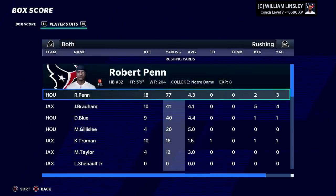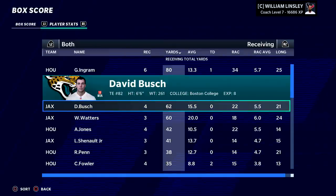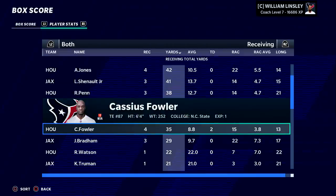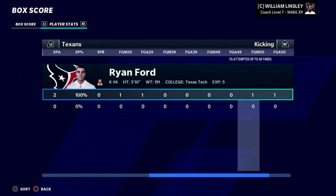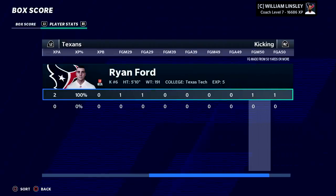I like getting these other running backs involved. George Ingram leads the team in receiving — 80 yards and a touchdown. David Bush, 62 yards, no scores. Two touchdowns go to Cassius Fowler. Cordell Hillhouse with three sacks, Justin Johnson gets one. Ryan Ford: two for two on field goals, one from 50-plus.